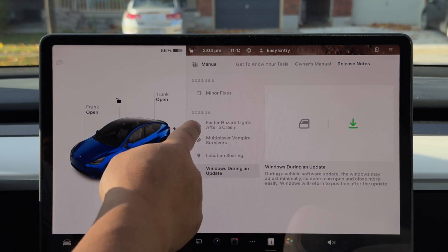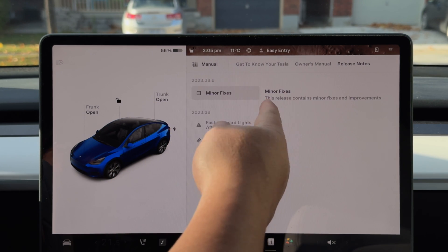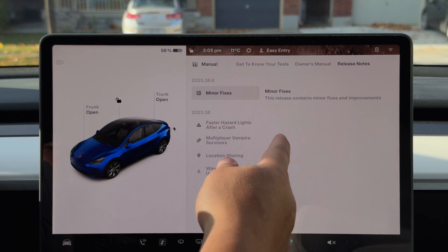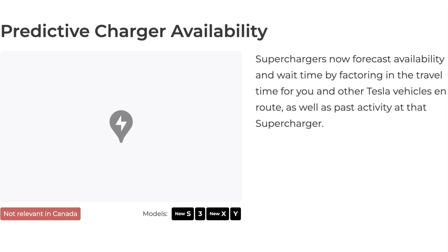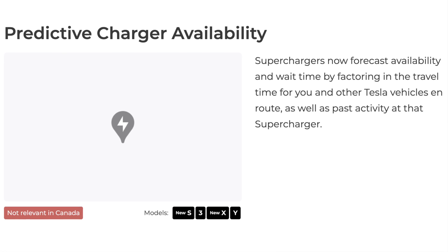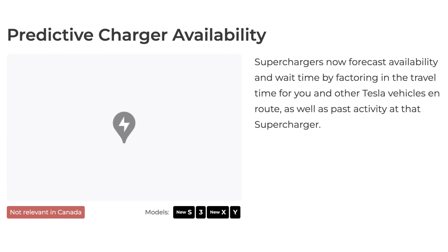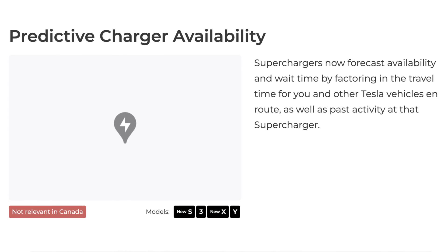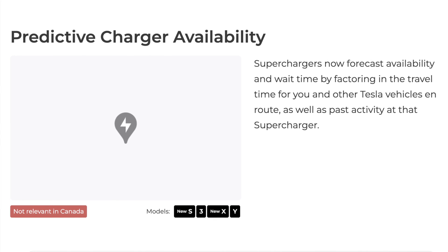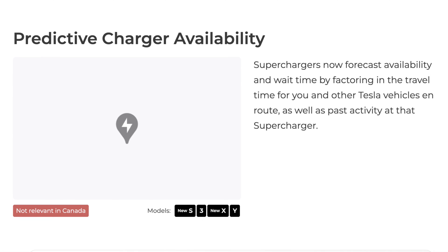That was 2023.38. Then last night I got the .6, which said minor fixes — this release contains minor fixes and improvements. Oh, and one more thing we didn't get here in Canada but it's available in the States: predictive charging availability. Superchargers now forecast availability and wait time by factoring in the travel time for you and other Tesla vehicles that are en route, as well as past activity at that supercharger. This is rolling out to all cars in the US but not here in Canada, so that's why it's not shown on my screen.